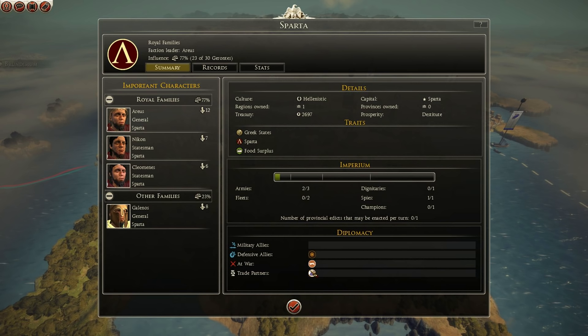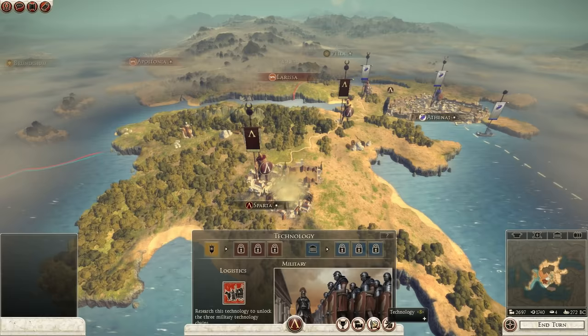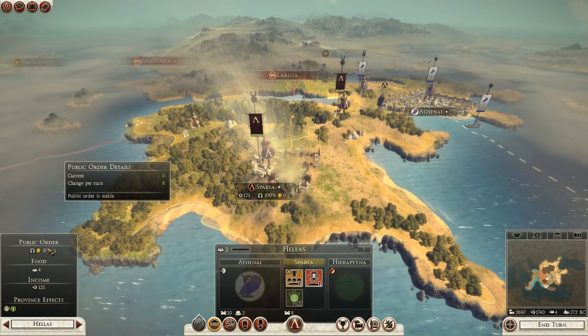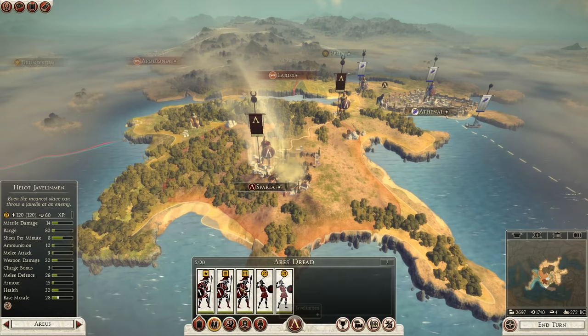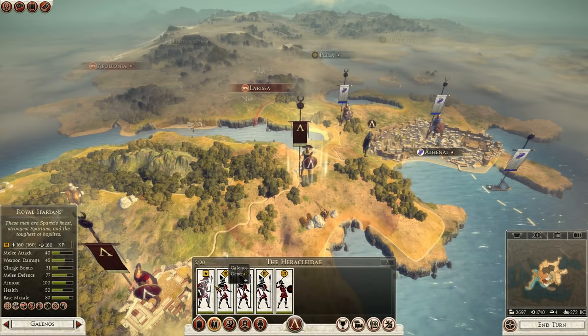We've got trade partners with Athens. Let's take a look at technology first - logistics worth getting first. Trade and finance - everyone in Sparta is kind of happy right now, which is good. Happiness is coming from characters and military presence. We've got Spartan hoplites, Helot javelin men, and my general who leads the Royal Spartans.